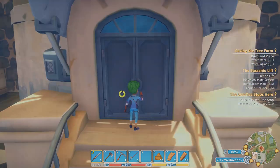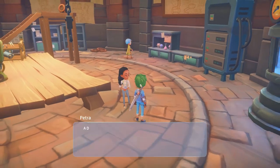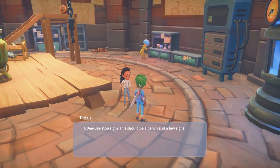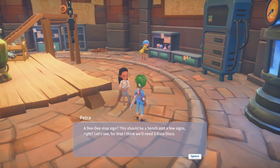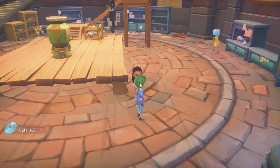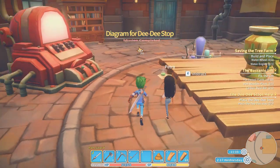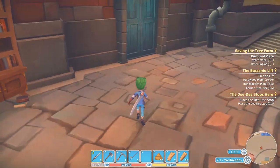That's where we place a DD stop. A DD stop sign - this should be a bench and a few signs, right? I think we'll need three data disks. I hope I got some. You have them? Great. It'll take a while to analyze all the data. Don't take too long because I've got to build four of these things.